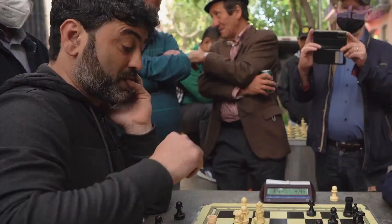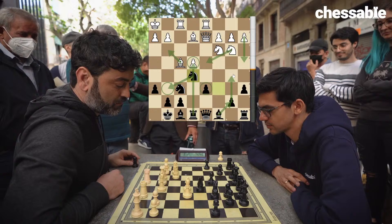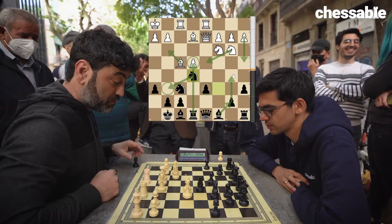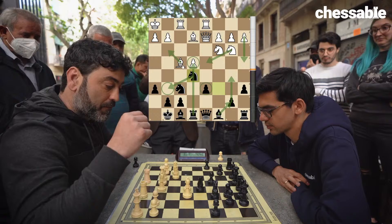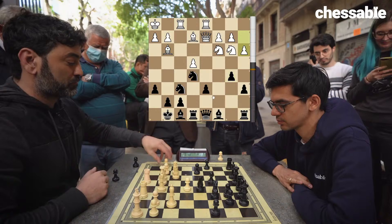But he likes to think. Not easy to find a plan for white here — black is very comfortable. Maybe drop the bishop back, maybe bring the knight into the center. Ba4, restricting b5. Bishop g3, maybe intending bishop h4, opening the f-file for the rook. Bishop h4 is not a real threat, so I go b5. Bishop h4, I've got g5 — or even bishop e7.